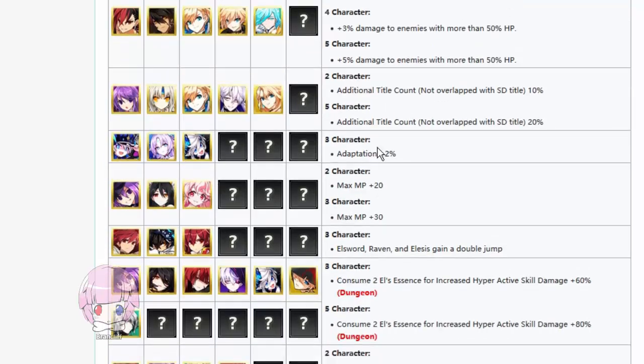Having the Luciels gives you adaptation, which is actually so important. Because now, finally after like three years, we are at a point where these demons are slightly resistant to the demon realm debuff. I don't know why it took so long to integrate the storyline and the gameplay in some way, but hey, they did it. It only took them this long.